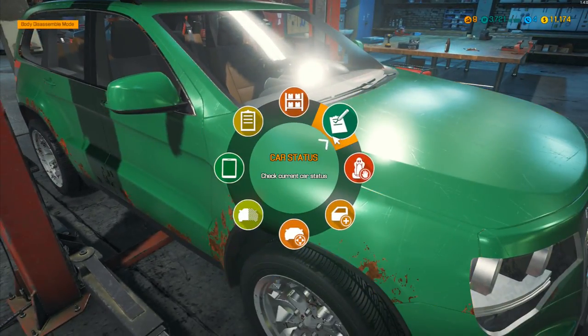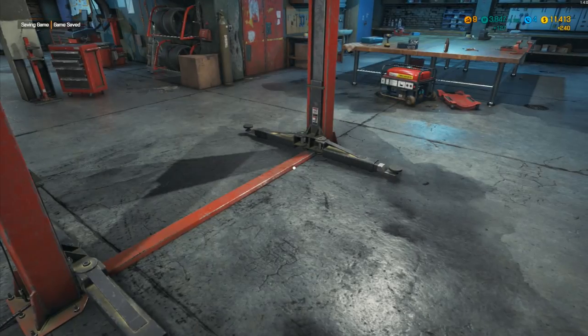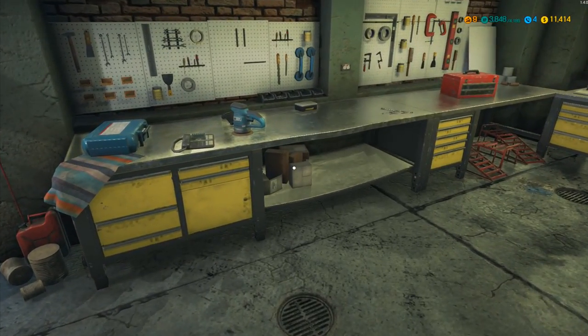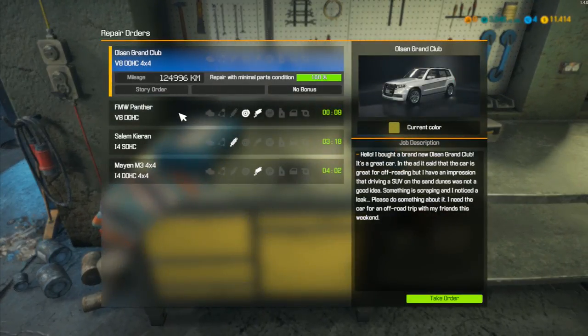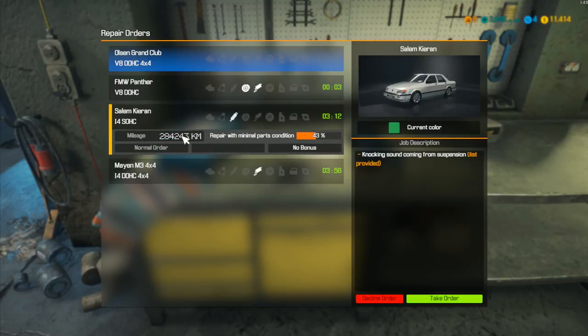That literally took seconds - it didn't take any time at all. All done. Total payout, job bonus, finish order. Achievement unlocked, more experience - that's 3,848 XP. We need another 300 XP just to get to level 10, so let's go straight on to the next order.